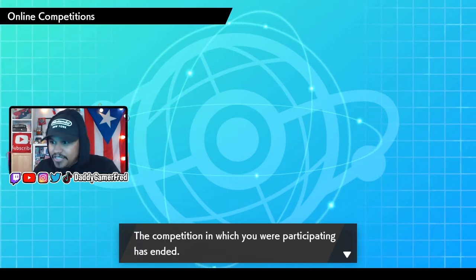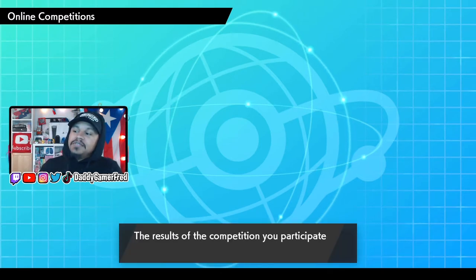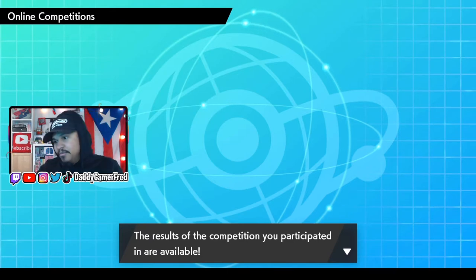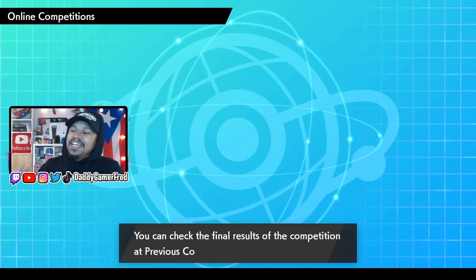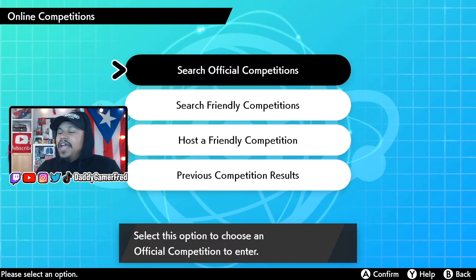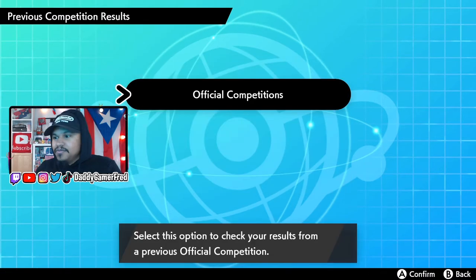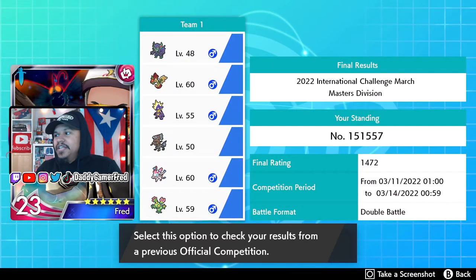It's gonna say checking the status of the previous competition - don't turn off your power. The competition you were participating in has ended, your battle team has been unlocked. Once the battle team is unlocked, the results of the competition that you participated in will be available. You can check the final results of the competition at the previous competition results.